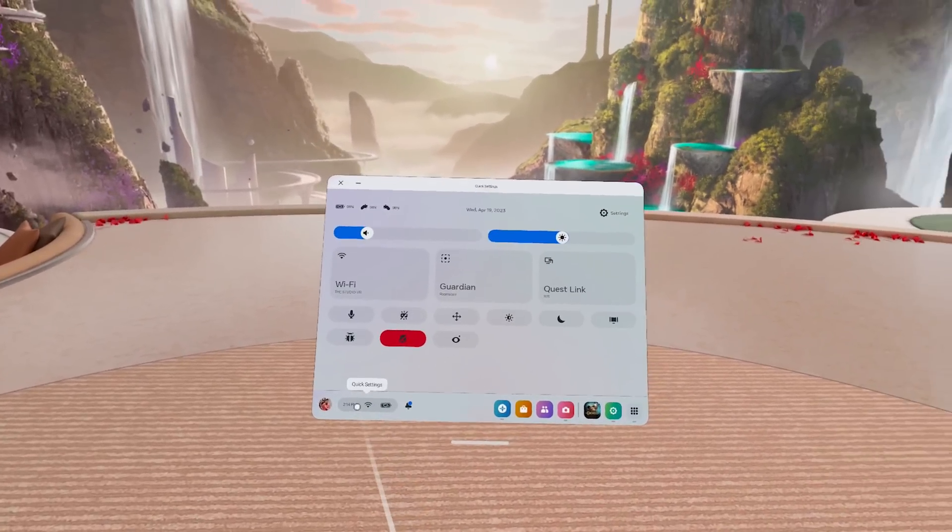If you're on a Quest 2, don't worry — there's a way to make your view much more contrasty that not many people know about. Go to Accessibility Options, then Vision, and you'll be able to change the contrast. Don't go too far to the right or things will look much worse, but just two or three steps to the right makes the image tons better, making everything more vivid. Give it a try and let me know if it improves things.